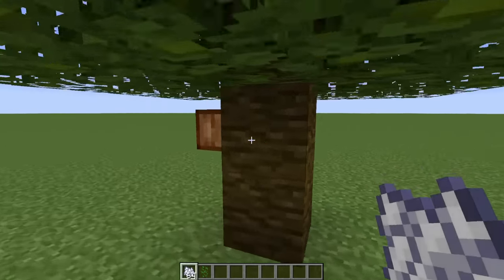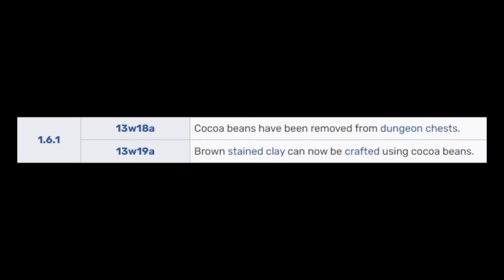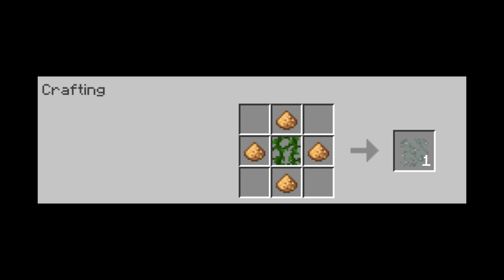For cocoa beans, I feel like you could make it so that small jungle trees grown with bone meal have a chance to give you a cocoa bean, kind of like how the beehive mechanic works. They also used to be part of the dungeon loot chest, so you could just bring that back and also add them to mineshaft chests. For glow lichen, I think a fun mechanic would be to right-click a glow ink sac on normal vines to convert them to glow lichen, or you could do it as a crafting recipe.